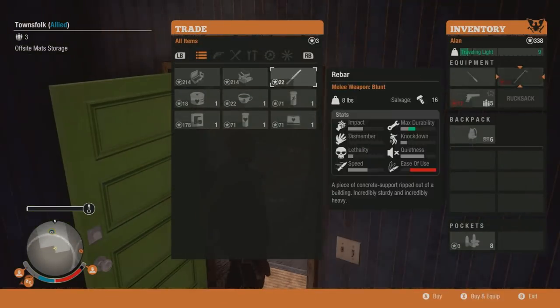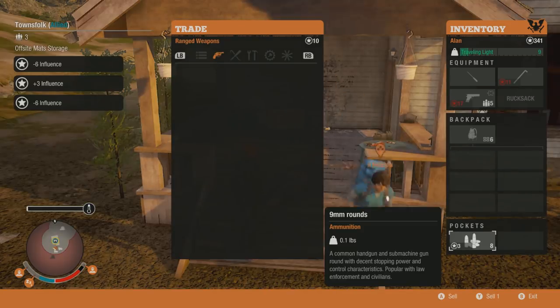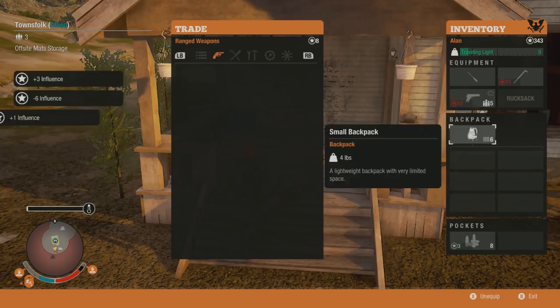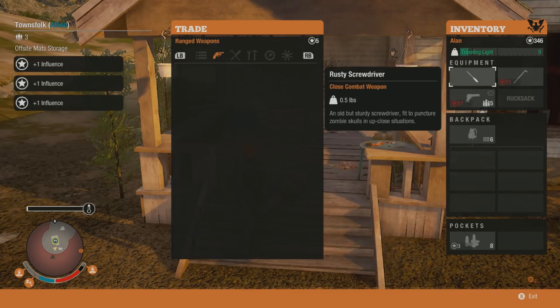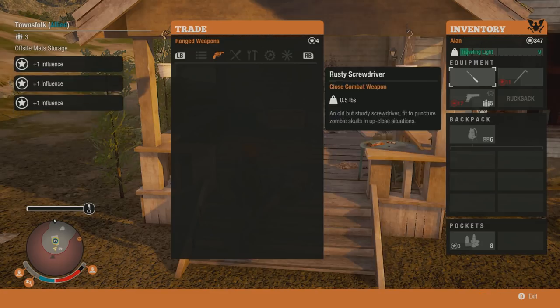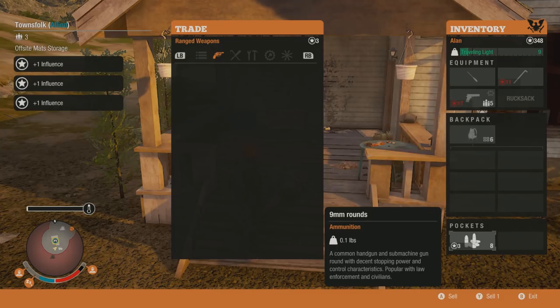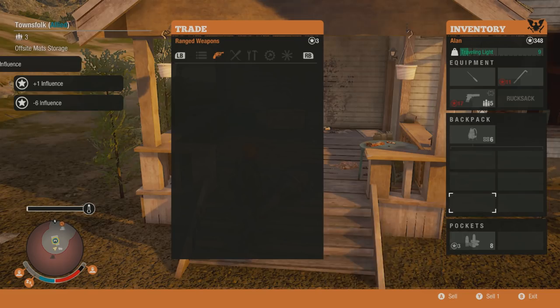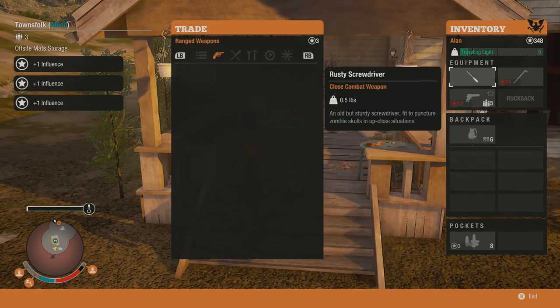What you want to do is trade and then sell your bullets one by one, and then buy them back. You'll have better luck with this when you're actually trading. You want to use nine millimeter rounds — the other rounds don't work as well because some are too much or just too little. These are perfect to slowly but surely gain your influence.